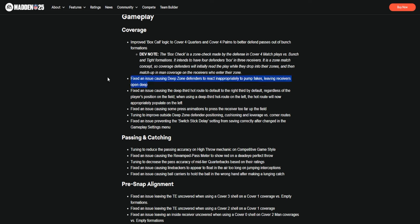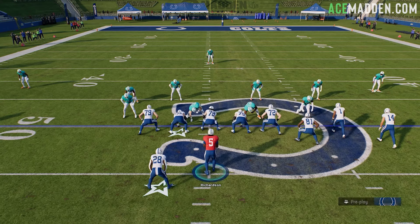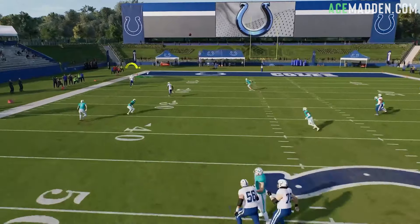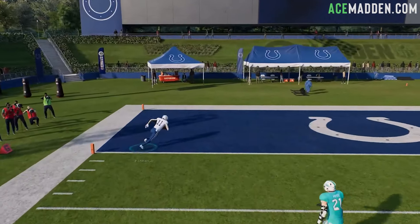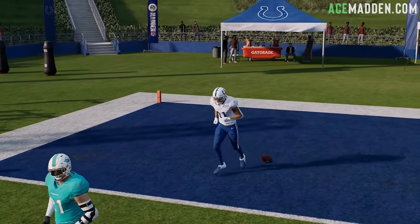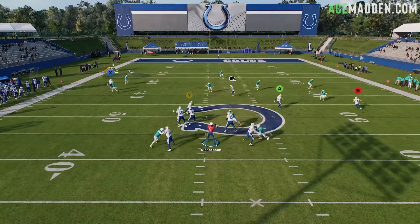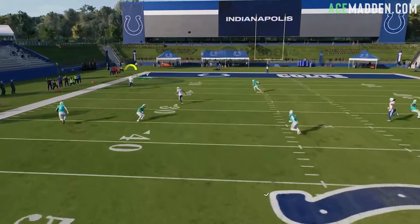Next we have a fix for an issue causing deep zone defenders to react inappropriately to pump fakes, leaving receivers open deep. This is the pump fake glitch. I didn't talk about it on YouTube because I didn't want to spread it too much, but basically you could pump fake and get any kind of deep zone to just bite, start running at the quarterback, and get a one-play touchdown. It was pretty bad, but that is now fixed.